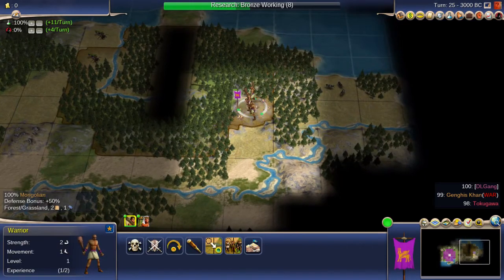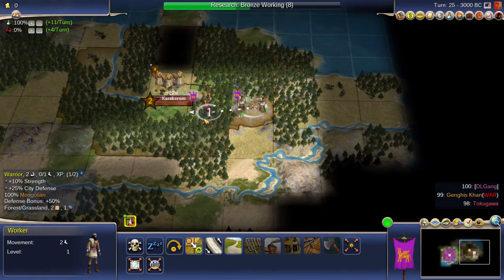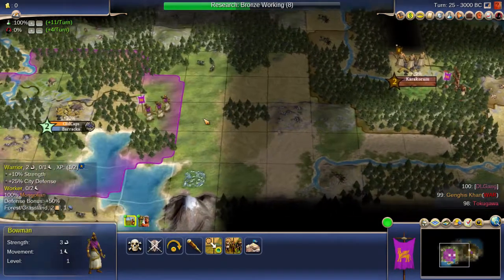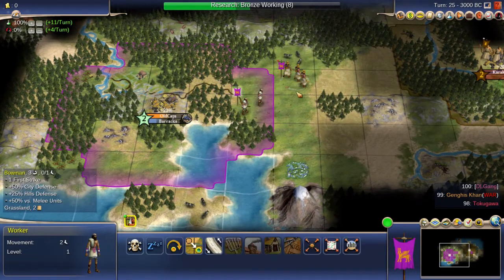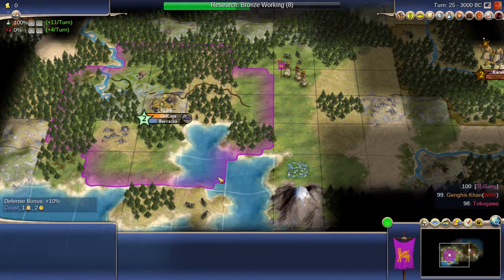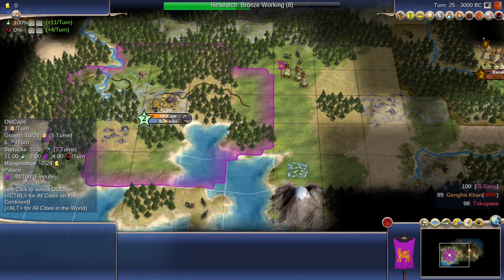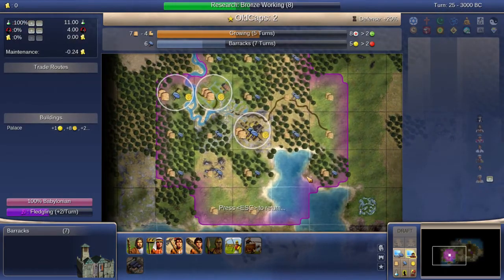Now I'm going to go into the forest, which is 50% defense, and see what he has in his capital. He has a warrior, so I'm pretty safe there. It's about three units per defensive unit — probably two arch bowmen can defeat one warrior in there. I'm going to build a road to him so I can get to him quicker with whatever units I build.